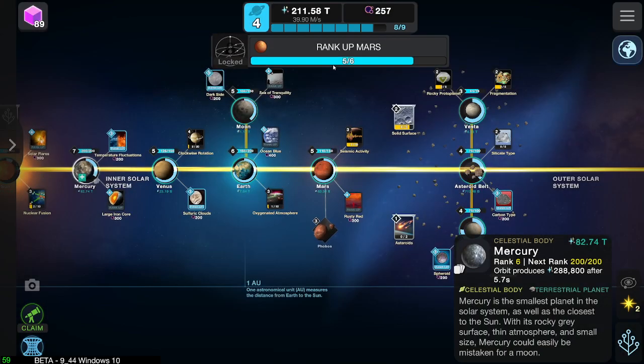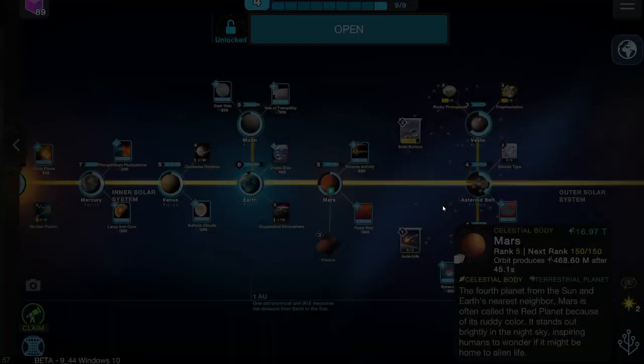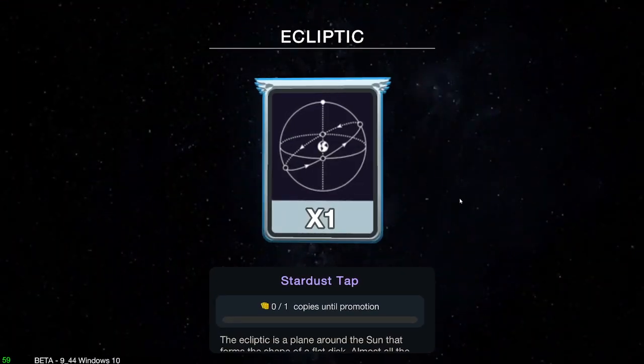And the Constellation — no. Mars, and then come on. Yes, we can afford it. Brilliant. So we should get something... Special... New Discovery, yeah. Stardust Tap.